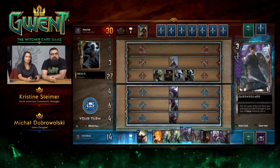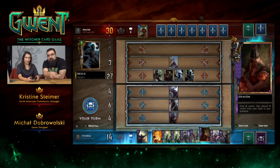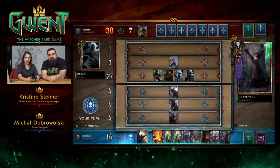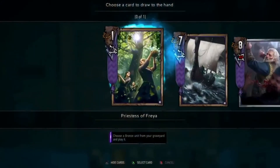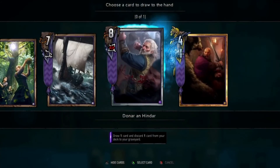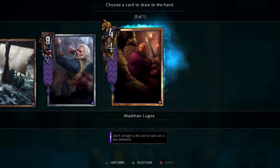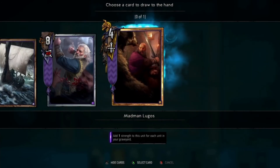We need to decide what to do. I would go with Birna Bran because we are already losing massively, so we can just lose the first round purposely. Birna drew four cards and we get to choose one to keep — the rest will be discarded. We're going to keep this one — the obvious choice.